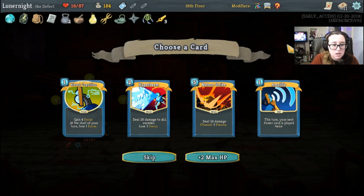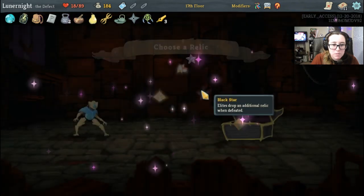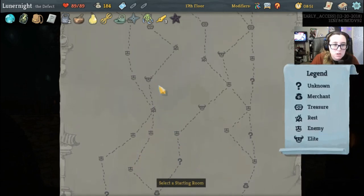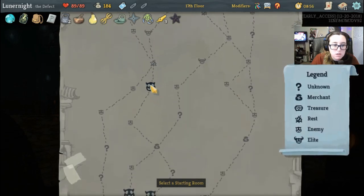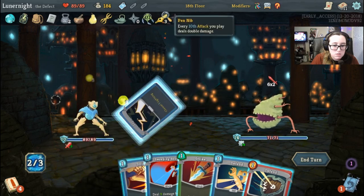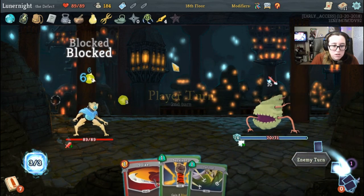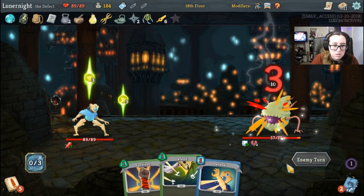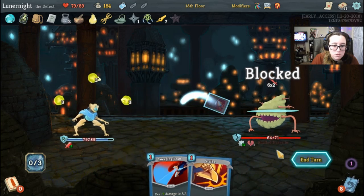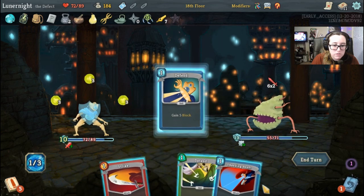I don't really see any reason to have any of these cards — let's grab some max HP. I'm probably gonna be hitting elites anyways so let's grab the star. One, two, three, four, five — that's the way we're gonna go. Don't want to shop yet. Good sequence, zap, sweep and beam and defend. Bash, strike — 10 damage, lift. Defend, zap, strike. Defend, defend, take the game.